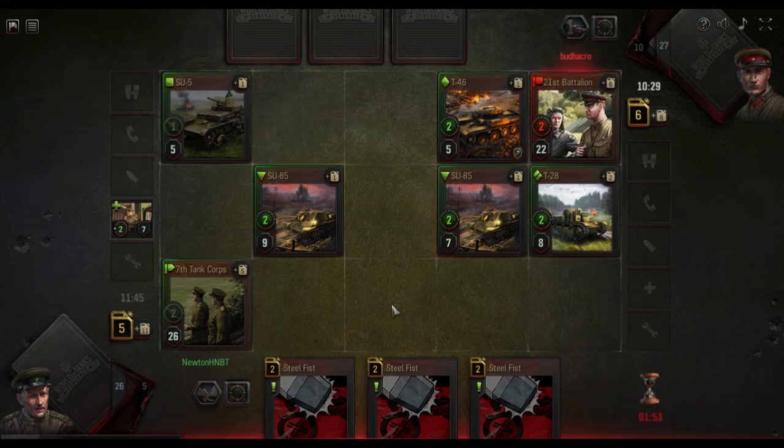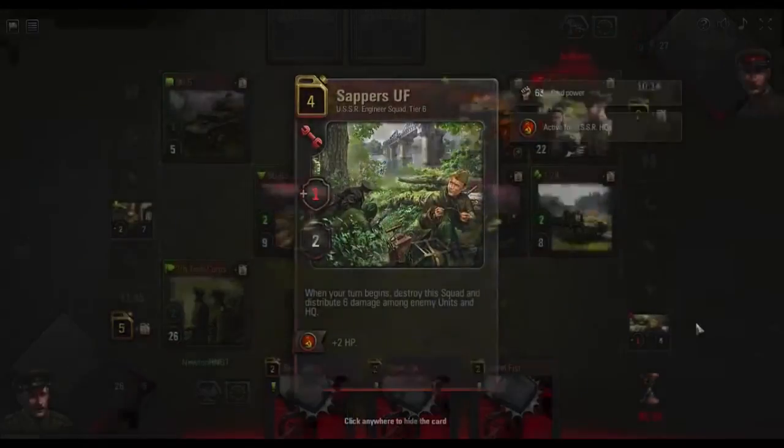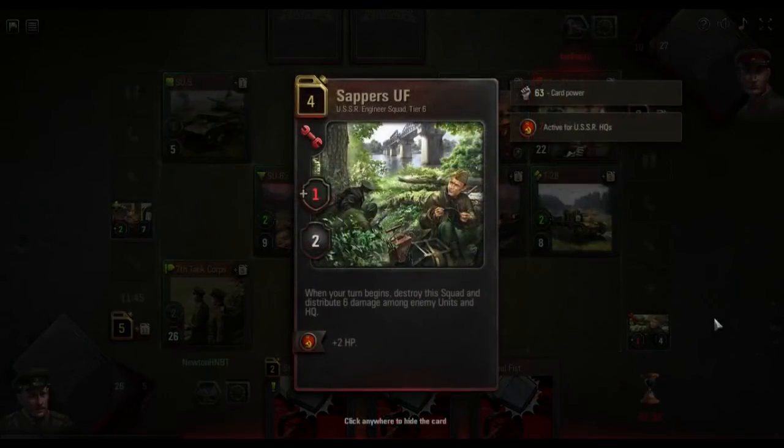Double trading — what I mean by that — is trading two of our cards for one of his. Generally that's bad, so avoid it when you can. But the sappers is not going off — I'm sorry buddy, the sappers is not going off.